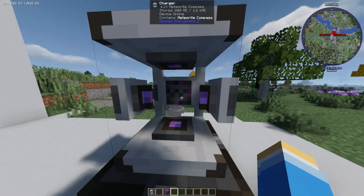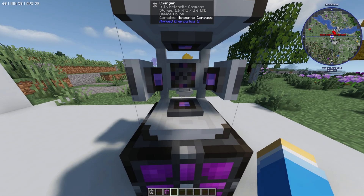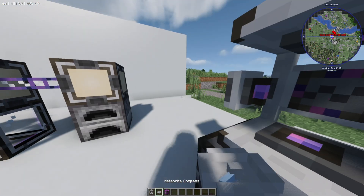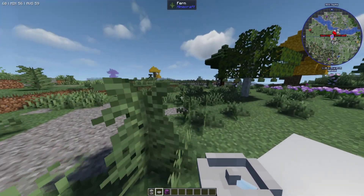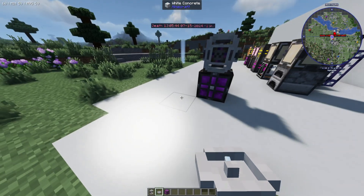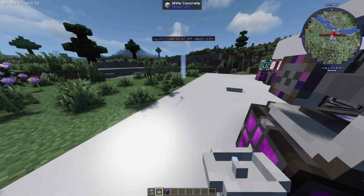If you give it a few seconds it's going to turn into a meteorite compass, and this is needed to find a meteorite which contains the Sirtus Quartz. The way it works is it's going to point towards the closest one — you can see the blue sort of arrow.